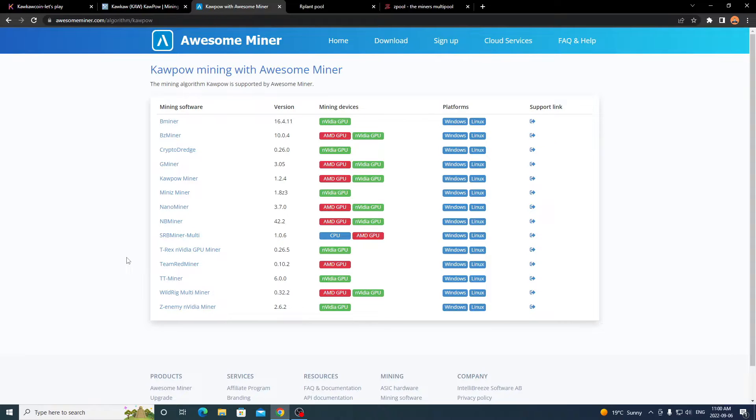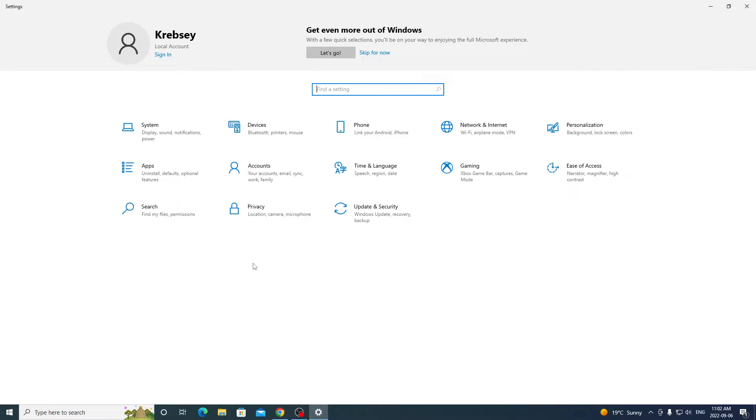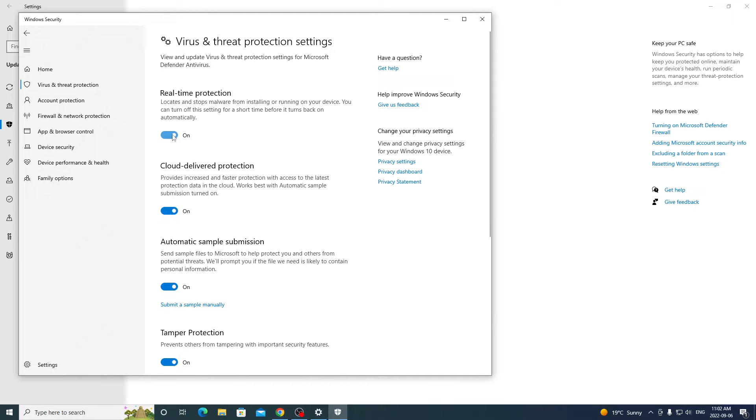Most of these miners you just download, run the command or batch file, right-click and edit the Kapow batch file to set up for your chosen pool. I'll quickly download T-Rex Miner to show you. When downloading, Windows may warn it's dangerous — it's not, it's just not a verified publisher. To avoid this, go to Settings, then Update & Security, Windows Security, Virus & Threat Protection, and click Manage Settings.